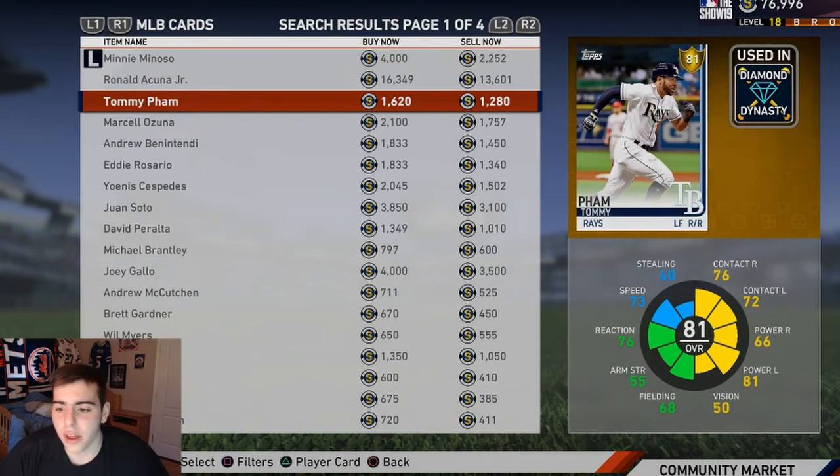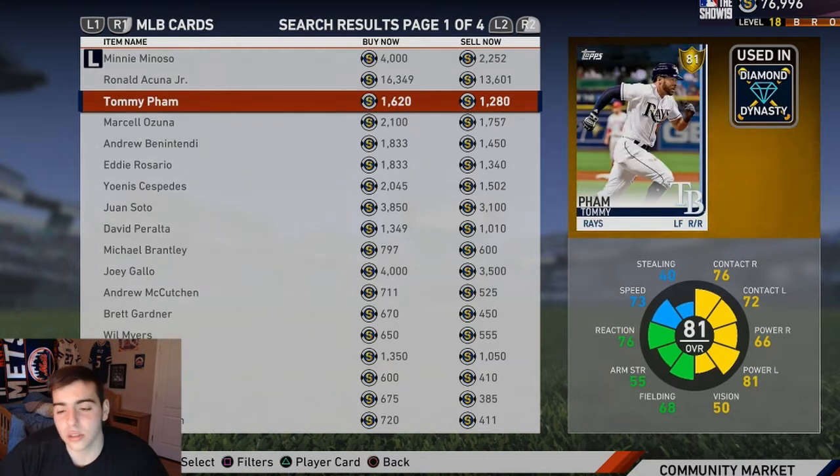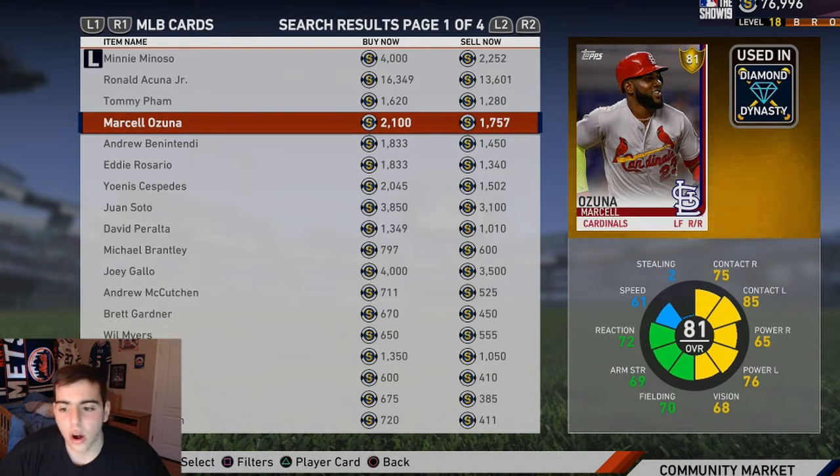First one we got: Tommy Fam. Very, very good stats, awesome stats, very cheap. I don't know if I'd recommend him because his division's low, but he's got very good stats. If you guys mess with him that's cool, but I have better options. Ozuna — I like Ozuna a lot.